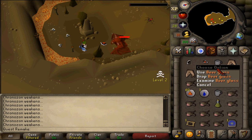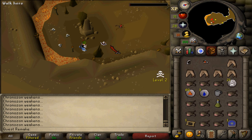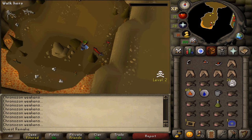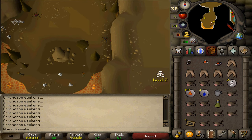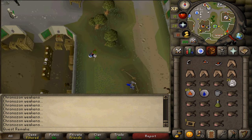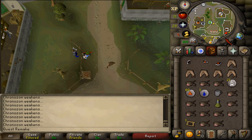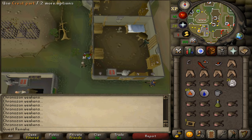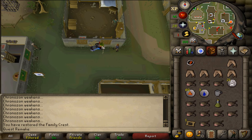Once the demon has been defeated, let's pick up part number three out of three and make our way back to the quest start. But before talking to Dimethys, be sure to use one piece on each other to make a full crest. Once you've spoken to Dimethys, congratulations — you've completed the Family Crest quest.